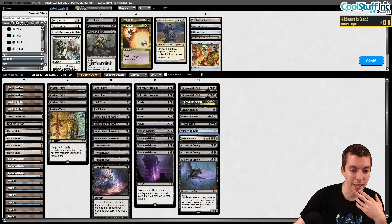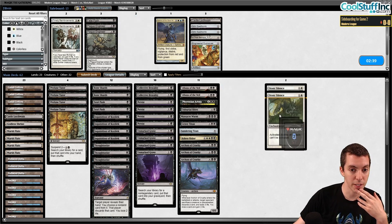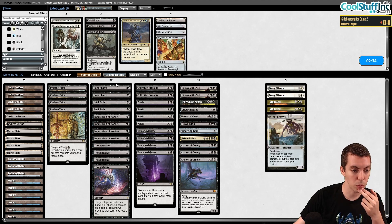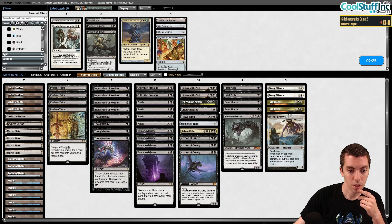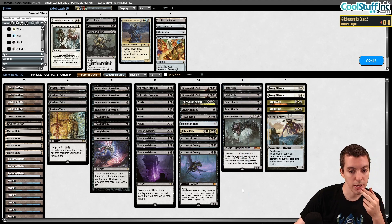We were fortunate their game was a little slow but it just wasn't a great game for us — not really a great matchup. Archon of Cruelty is good but they can just go bigger. Ashen Rider exiling a land is cool, and It That Betrays is also kind of cool. We're bringing in our Stony Silences, which are huge, Vindicates, and It That Betrays. Cutting the removal spells like Fatal Push and Bone Shards — not very exciting.